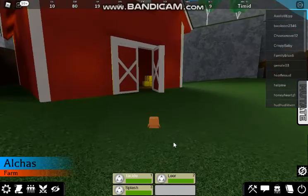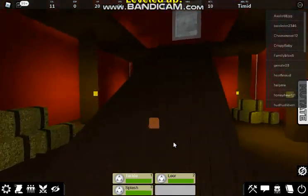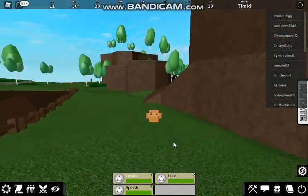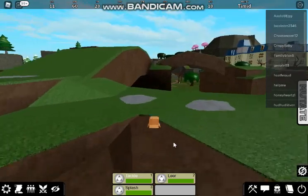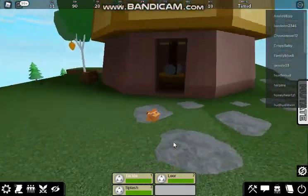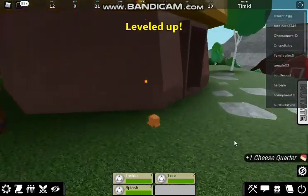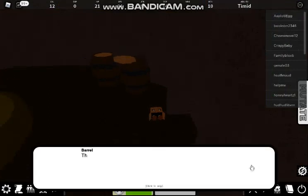We can't jump high enough for that. The music though - kinda nice. This is like an unturned farm. Who knows, maybe they used that asset from somewhere else. So we got a windmill up here. Empty, of course it is. Cheese quarter - I'll take it. Oh, we can't actually get up in them.